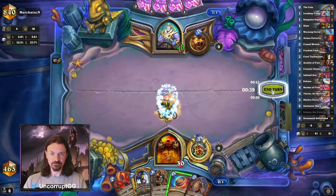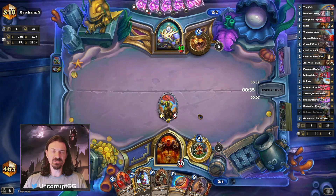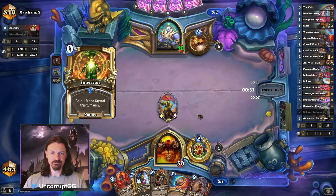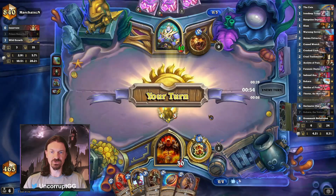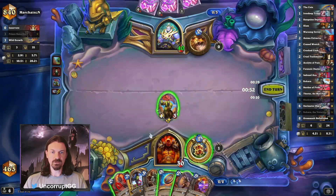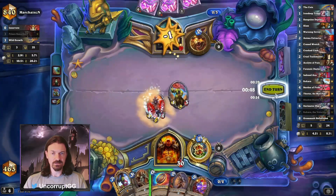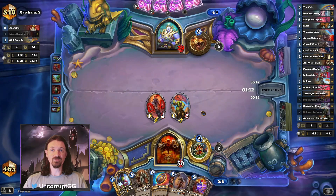Pretty straightforward here. We just play the Warsong Envoy and pass it over to our opponent. Likely next turn we're just going to play the Anima Extractor and start trying to buff some of the minions in our hand. Hand looking pretty good here. We're just going to curve out with the minions that we have. One other note in the mulligan: you would also keep the location Sanguine Depths. We're going to stick to our plan here — already looking pretty good.